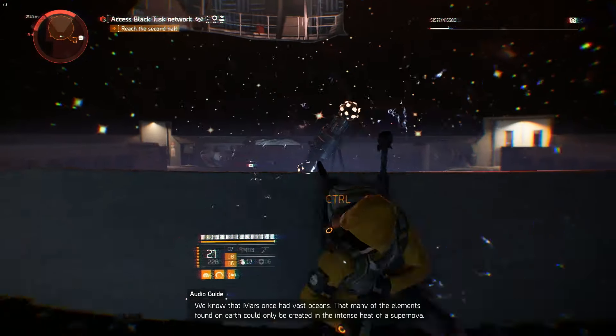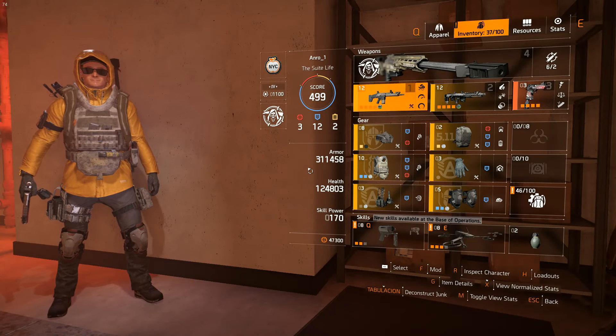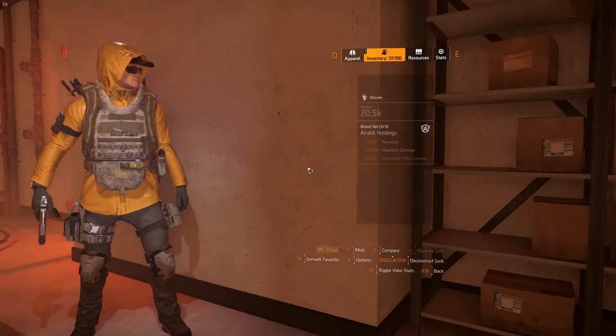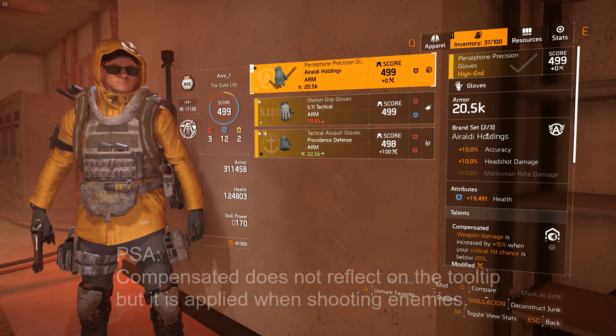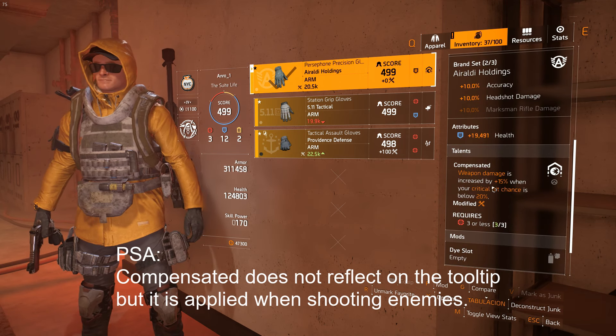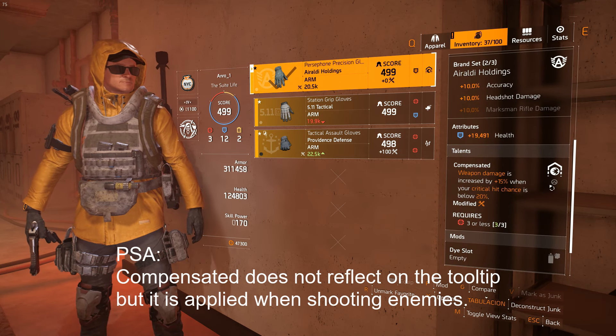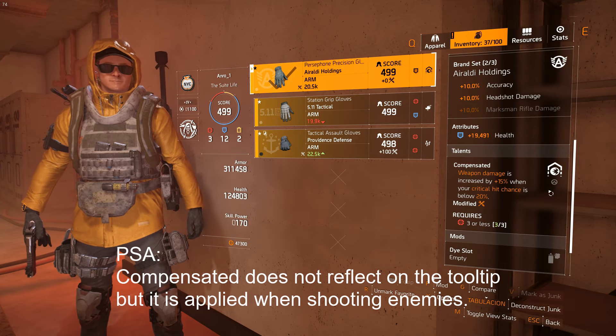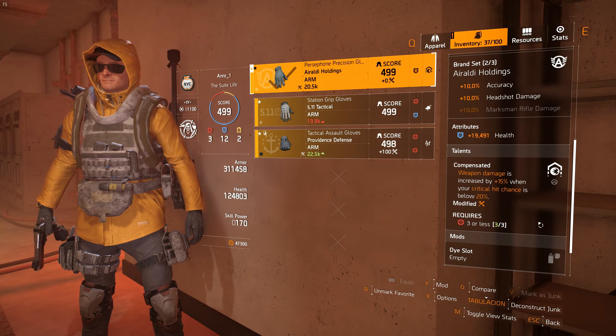Let's talk about the gear. We're gonna start with the gloves this time around because this slot has the most important perk on the build: Compensating. Compensating requires you to have 20% or less crit chance in order to get 15% increased weapon damage, but it also wants you to have 3 or less offensive attributes. As an attribute in this slot, health is a good option.